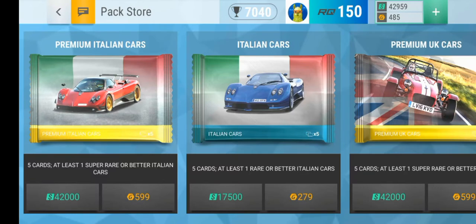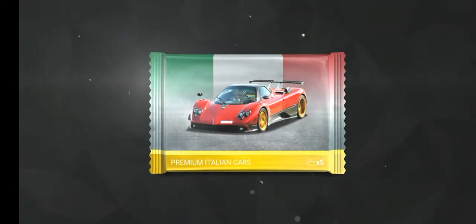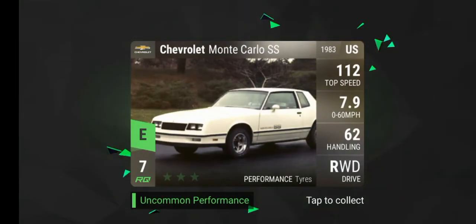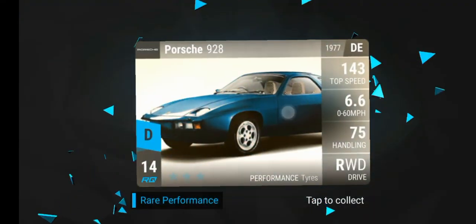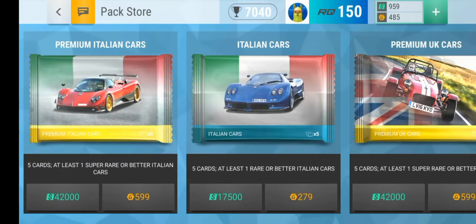Alright guys, opening an Italian premium pack — let's hope we get a good Maserati or something for the finals, because I could really use that. I'm still hoping for a legendary Lamborghini or something. Ooh ooh — that was a really nice pack! It's a Lancia — I could have used that for the event that finished an hour ago, but I'll take it.